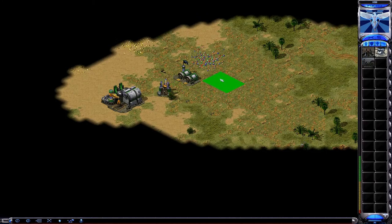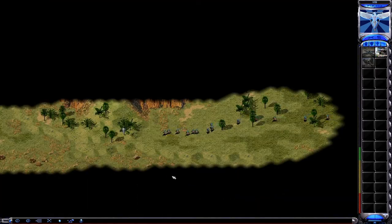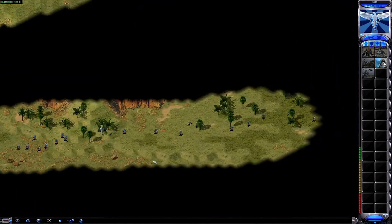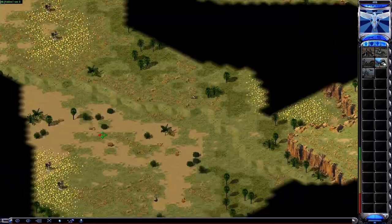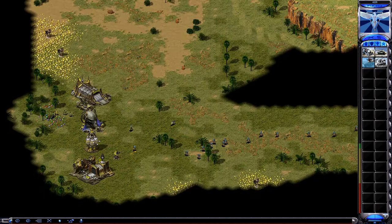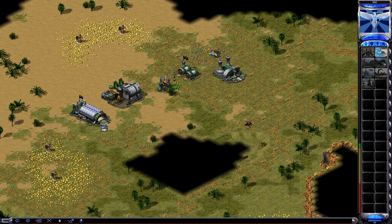Construction complete. New construction options. Building. Beacon detected. Construction complete. Our ally is under attack. Construction complete. Building. New construction options. Training. Unit ready. We can make adjustments.